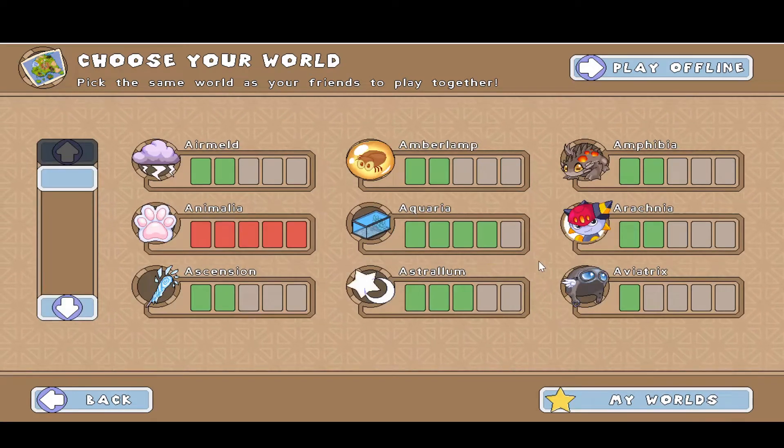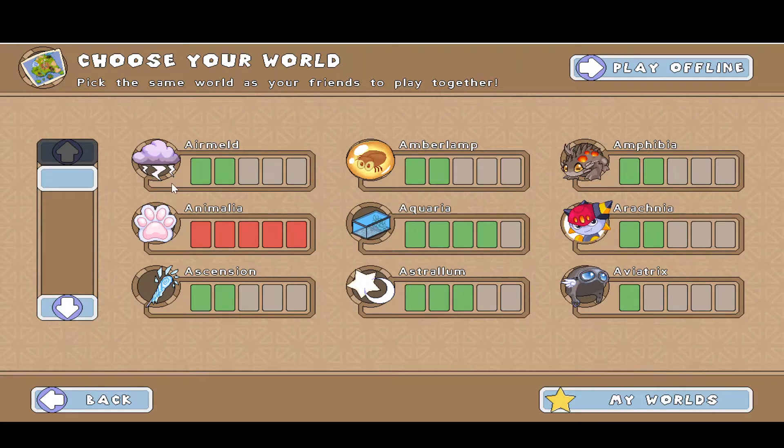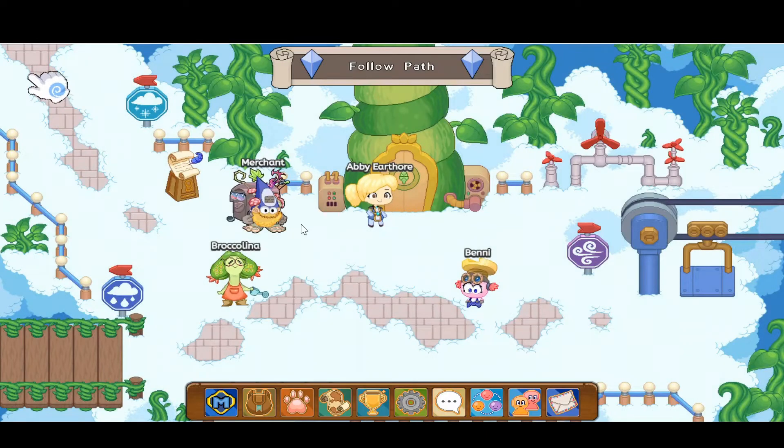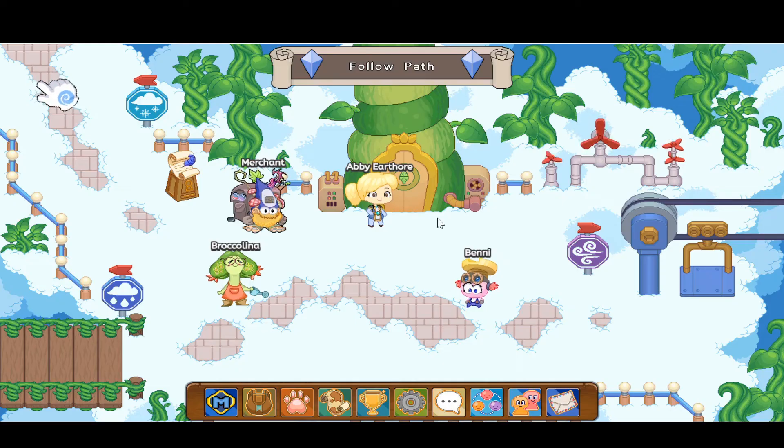If you already don't know, I'm playing from my other account. My other account is Abby Erthor, and the one I usually play with is Android of the Floors, which is on level 90. You can see this is Abby Erthor — it's only level 3.